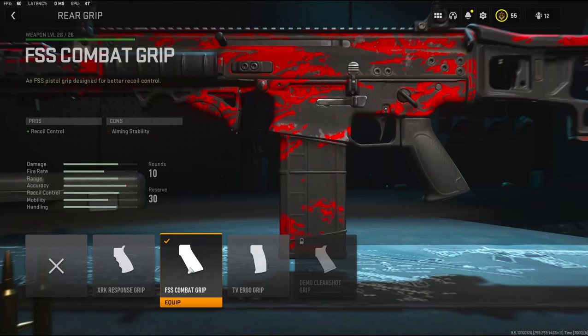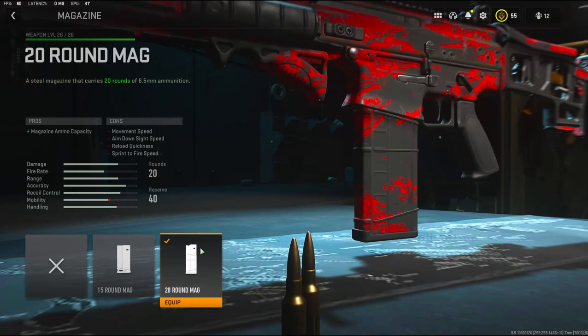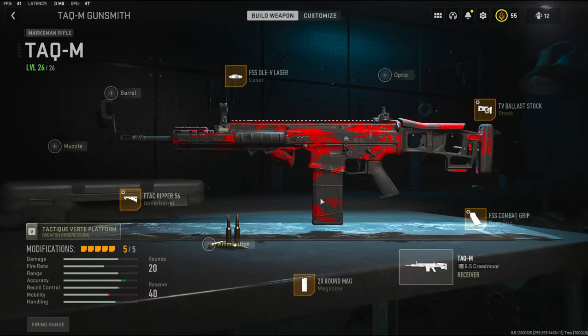On the rear grip I'm going to be using the FSS Combat Grip for recoil control. Weight all the way up for recoil steadiness and width all the way down for sprint to fire speed. On the magazine I'm using the 20-round mag. If you guys try this class setup and you like it, let me know down in the comments. I have a crazy gameplay for you guys — hope you guys enjoy, hit that like button and I'll see you in the next one.